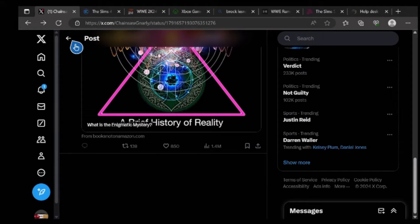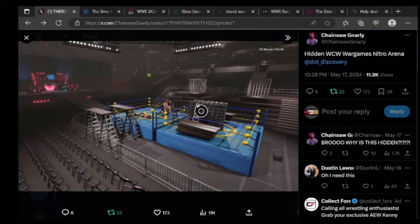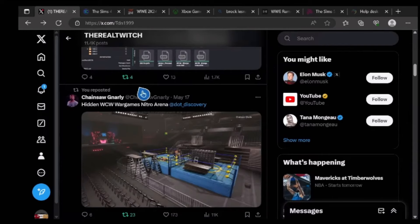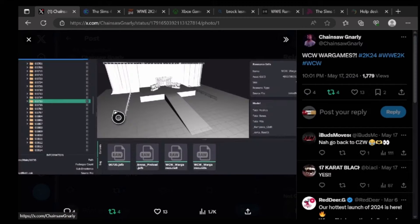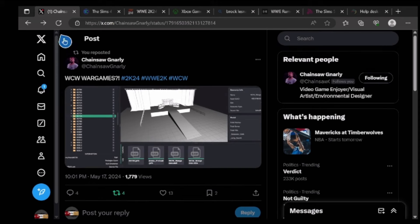I can see them making this arena available later on. I just really like this arena — especially the ladders, the tables, the blue and yellow ring right here. Looks dope, not gonna lie. It's fantastic. He has WCW WarGames right there in the files — WCW WarGames listed clearly. That's very very interesting.